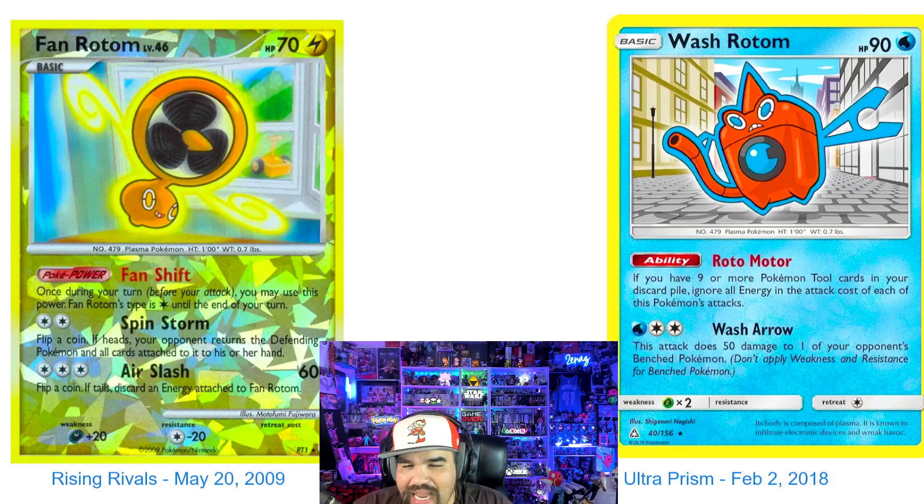On the right side you have the Washing Machine Rotom, which was in Ultra Prism on February 2nd, 2018, and also was in the pre-release kits from what I remember. These two cards are almost 10 years apart, but really, really cool. Rotom gets some love. He was also in Shining Fates, which — like I said — we're going to be opening up some Shining Fates here in a minute.